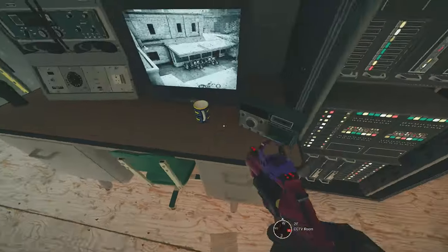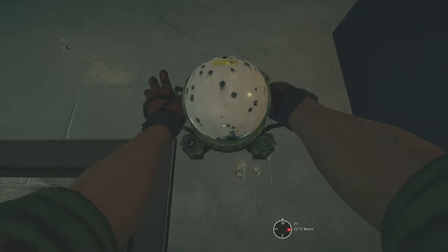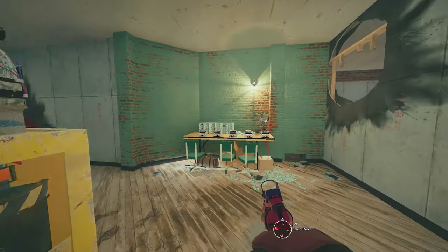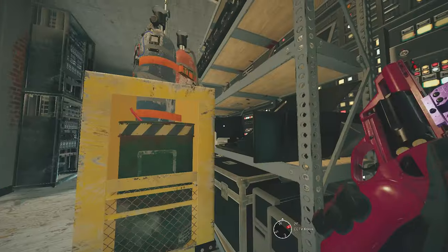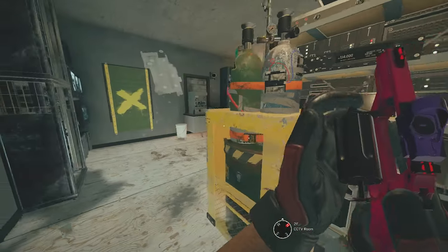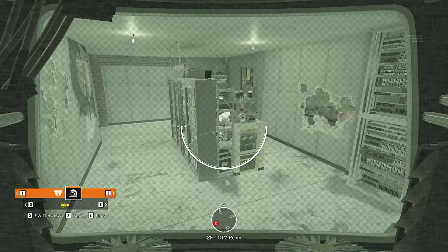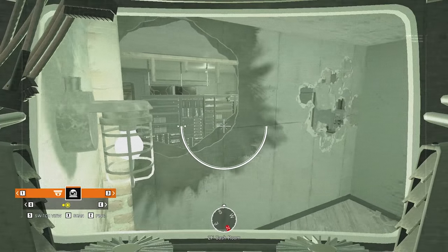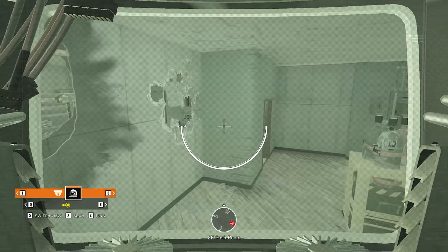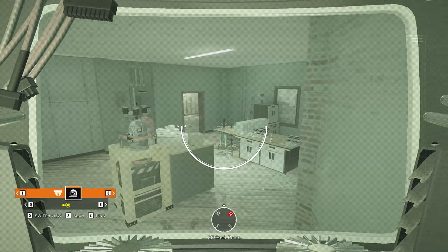On the next map, Clubhouse, I have a set of cams for the CCTV objective. I place one on the table at CCTV and one on the table in cashroom. If you melee or shoot the monitors on the CCTV shelves, you can create a sneaky line of sight to the default plant spot. This could help you stop the default plant from happening. Together with all these default shotgun holes and rotates, you can cover a big part of both objectives with these cameras.